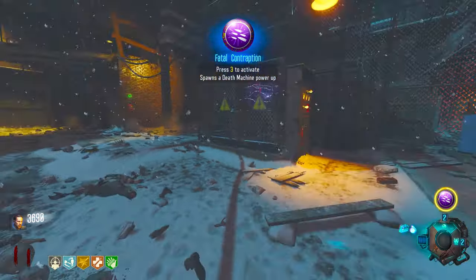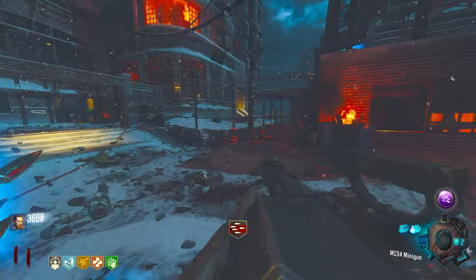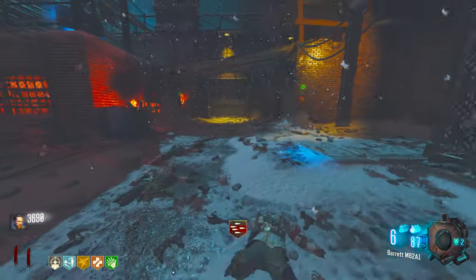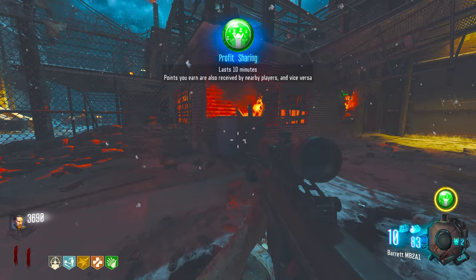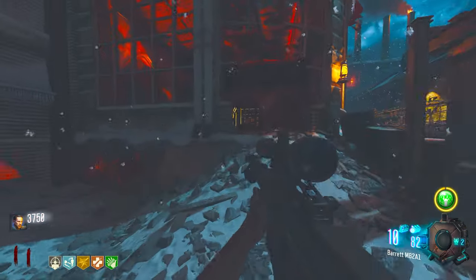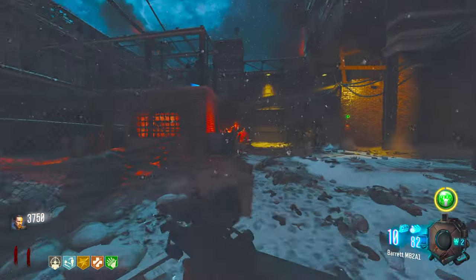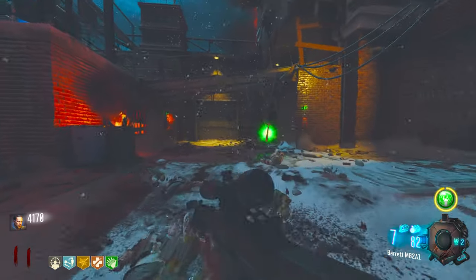Spawn death machines? Okay let's spawn a death machine and just get rid of this right now. I don't even want the death machine to be honest. Profit sharing — points you earn are also received by nearby players, but there are no nearby players. I wish there was a way to disable ones that benefit multiplayer so you could have like a solo version where every gobble gum is actually doing something.